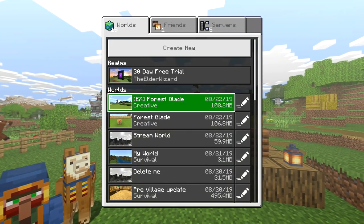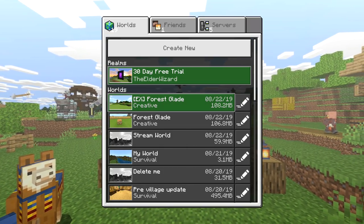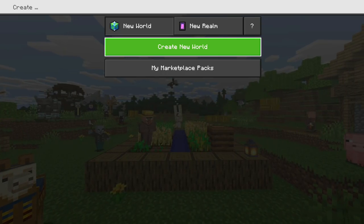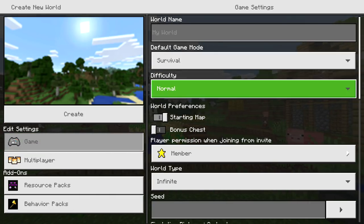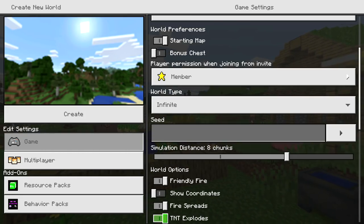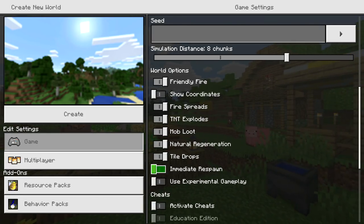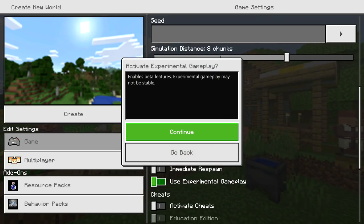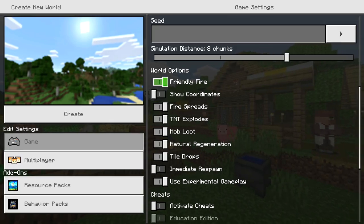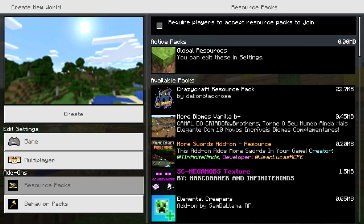Once Minecraft is done loading, press Play and go to the world where you want to equip the Crazy Craft mod pack. I do not suggest doing this on a world you've been playing for a while — go ahead and press Create New. Before you go into resource packs, go to the right side and scroll down to make sure experimental gameplay is enabled. I repeat: make sure experimental gameplay is enabled. This mod will not work without it.